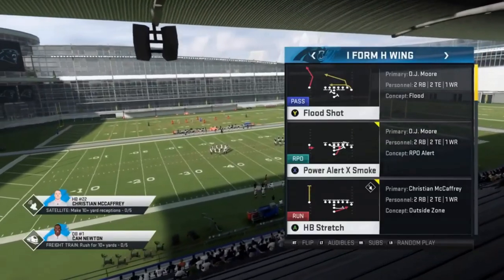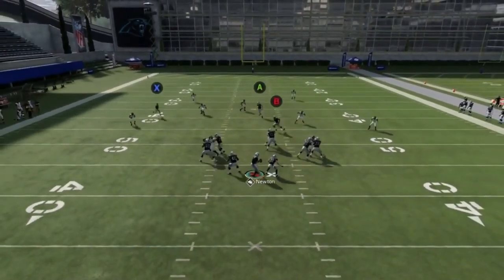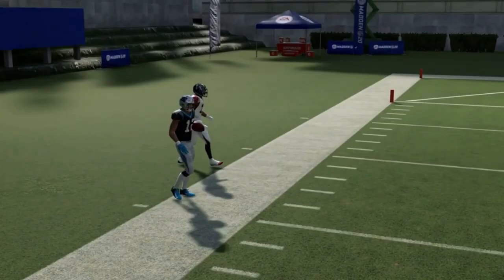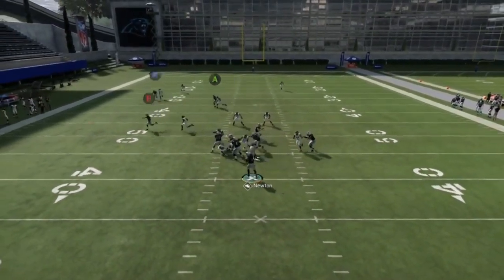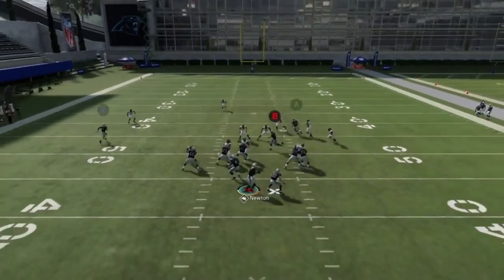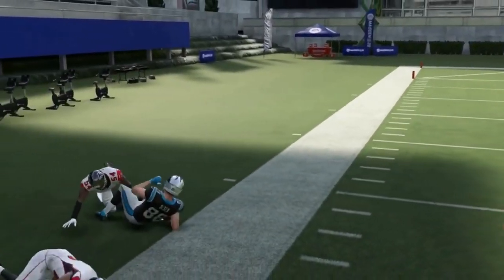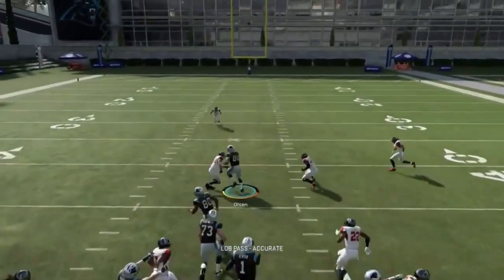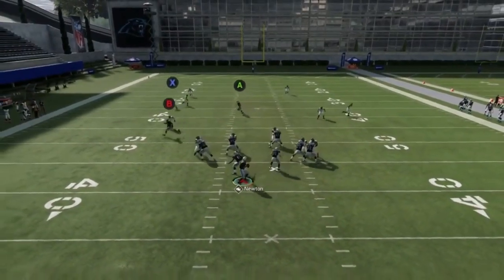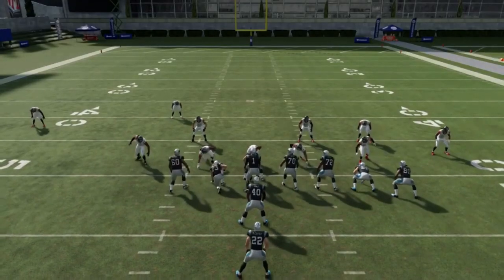Next up out of the I-form H-wing we have the Flood Shot. This play's a pretty simple setup — your A and B tight ends are going to be your zone beaters, and if you have man coverage the X route is going to be best, although it's not a great option. Your tight ends are pretty good. This is really about the A route in a zone scenario — that's going to be your best option, and your B route will also be really good against zones. If you get caught in man, quick-throw to the X route — that'll be your best bet. These are all timing throws, especially when it comes to man coverage.